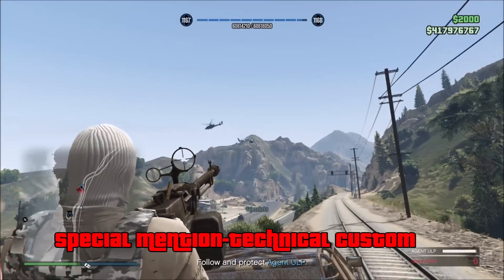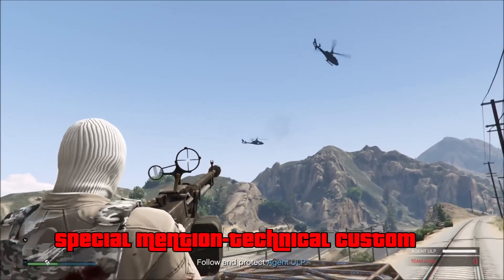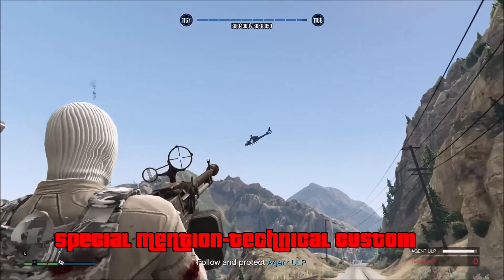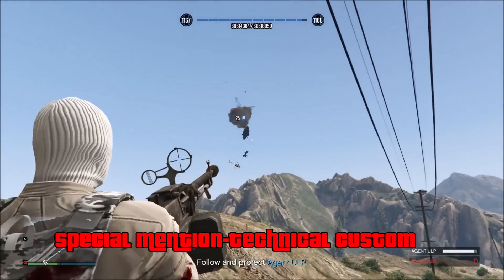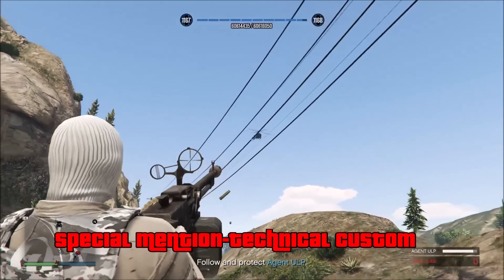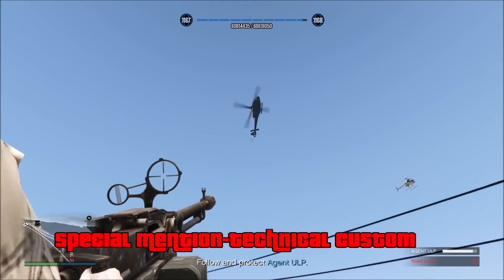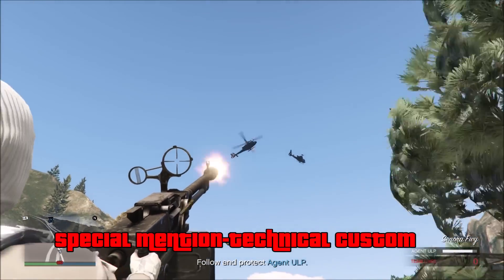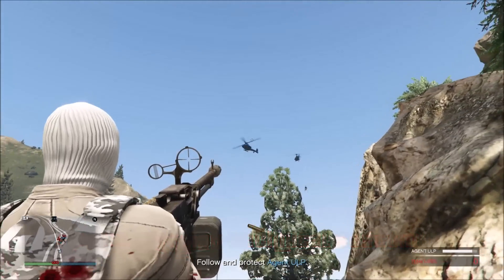Before we unveil the number one best vehicle in heists, here we have a few special mentions. First, we have the Technical Custom, which costs $1,293,500, but you can get it for a trade price of $950,000 if you complete the Series A heist. In order to make it a custom vehicle, you need to upgrade it inside an MOC or an Avenger for $142,000. The Technical Custom's default gun is extremely strong and it's a very good anti-air weapon. This machine gun I recommend over the minigun upgrade — it can kill NPCs, blow up cars quickly, and easily shoot down NPC helicopters, as you guys see right here.